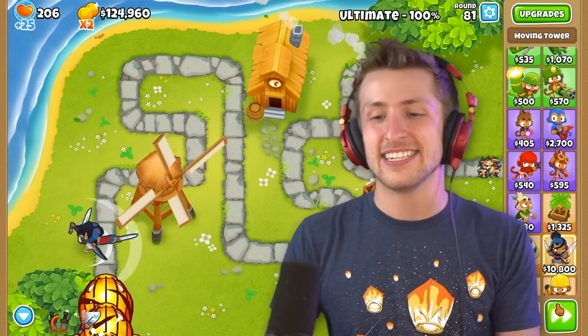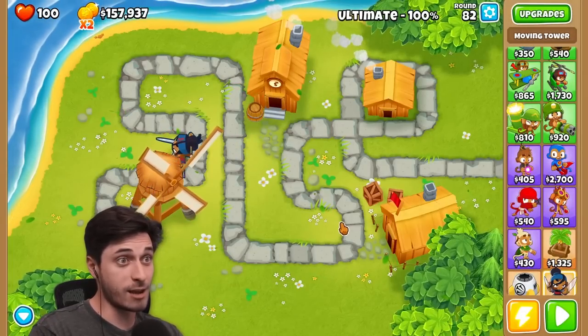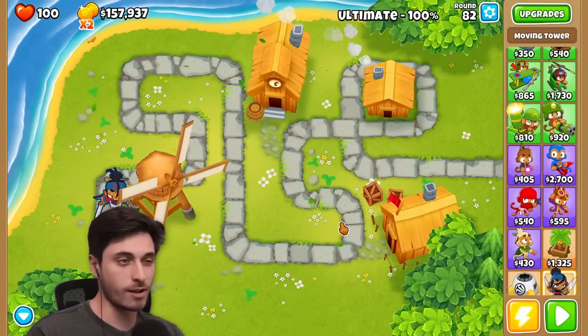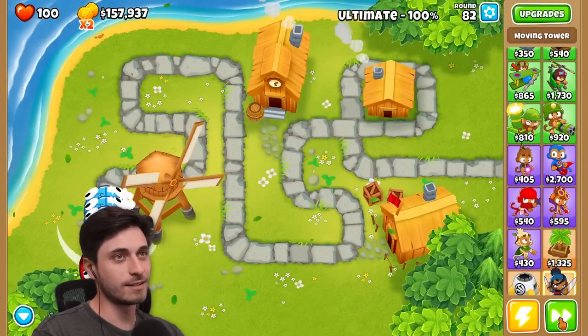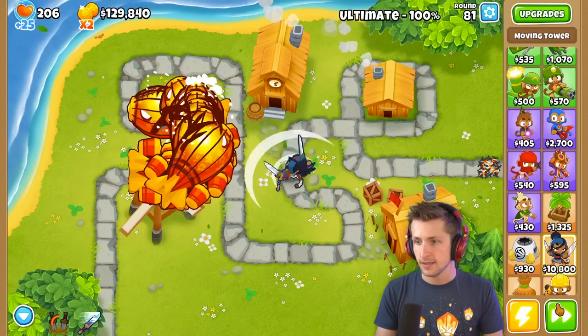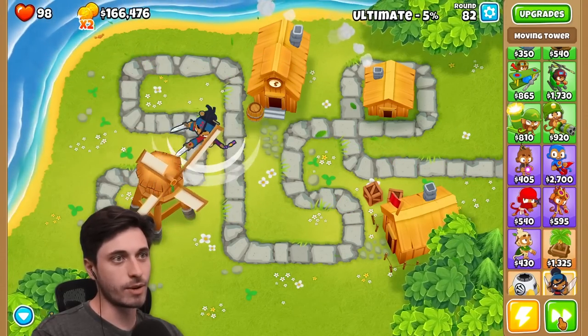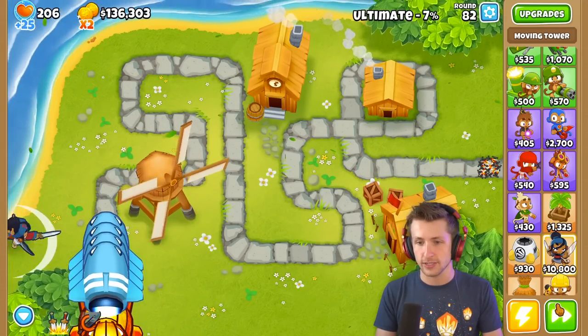I'll let you slide, I'll give you a freebie. I mean, I don't even know if I can keep it going. I'll try it out. I obviously have my ultimate so I can just do that. This is where the skill parts — it just used my ultimate even though I didn't click it. I'm on 82 and I don't have an ultimate — I think I might be in trouble.